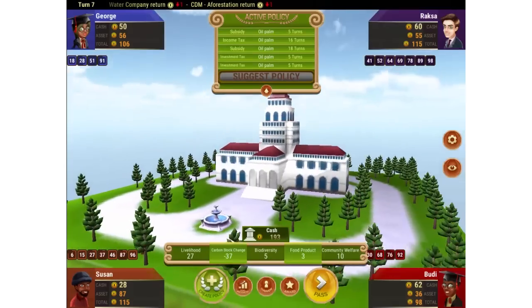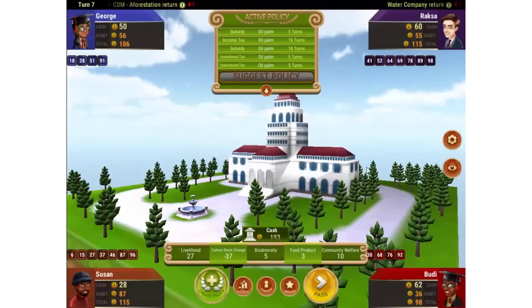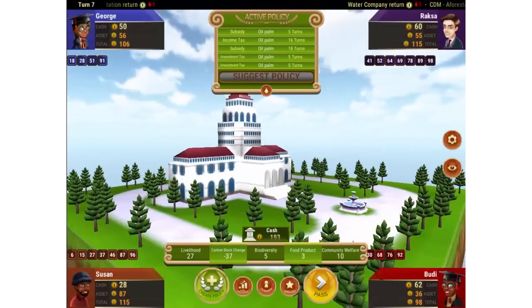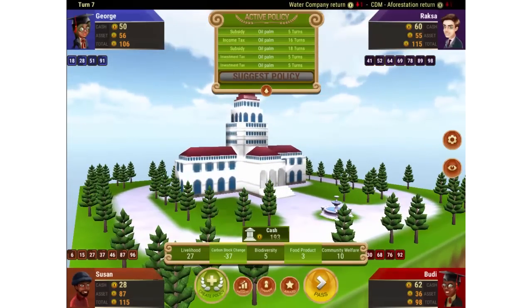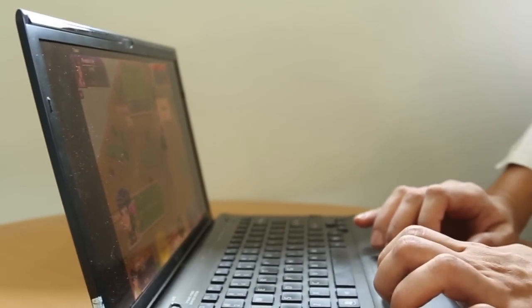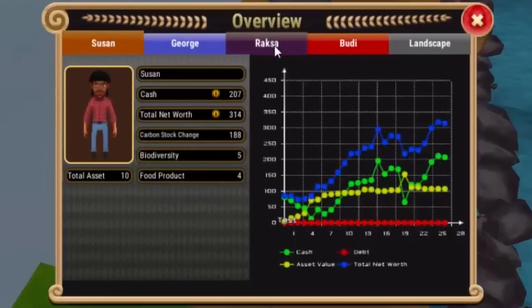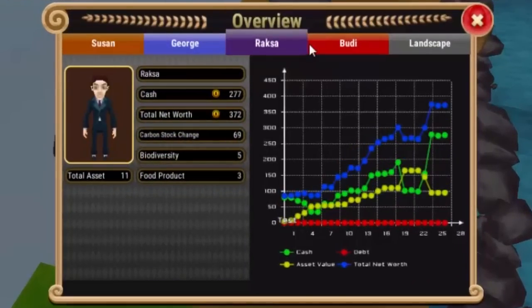Throughout the game, you can lobby the government to suggest subsidies, disincentives and income taxes for certain policies. What is more important to you? Conservation or development? The government keeps a watchful eye on your choices and what impact they have on the surrounding landscape. They assess your progress and policies on factors such as carbon stock change, biodiversity, food products and impacts on local livelihoods.